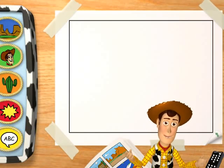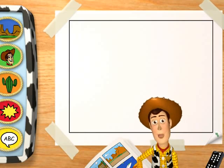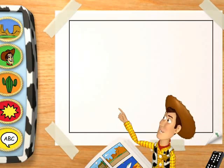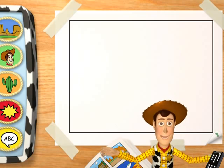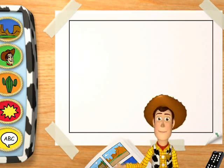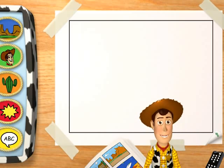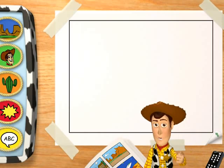Woody explains: "This is the place where you can create your very own comic book starring your favorite toys. This special art case has buttons you can click to choose all sorts of fun things to put in your comic. Once you've picked out some art, click on the buttons on the box around it to make it just right. I can't wait to see what you're going to make!"